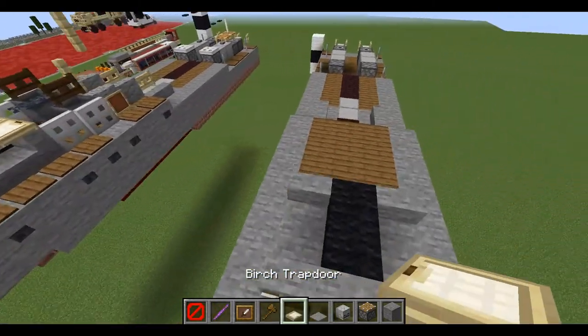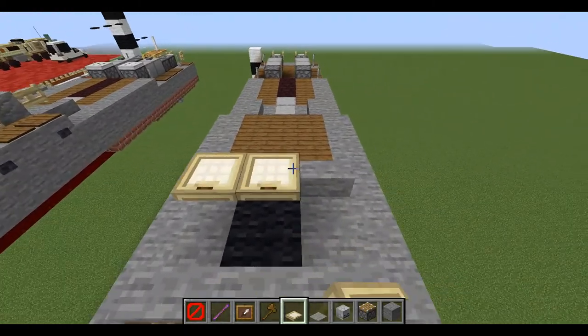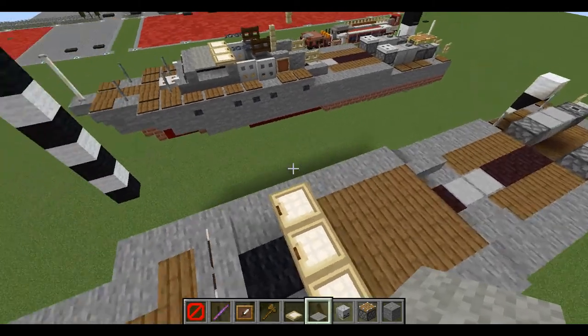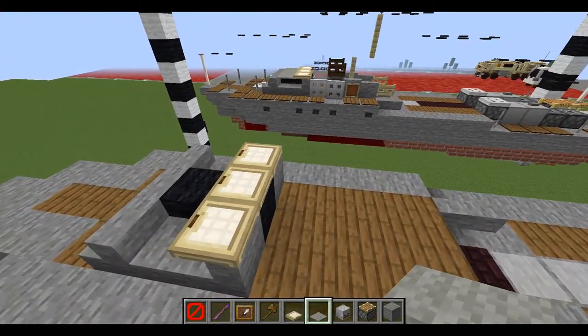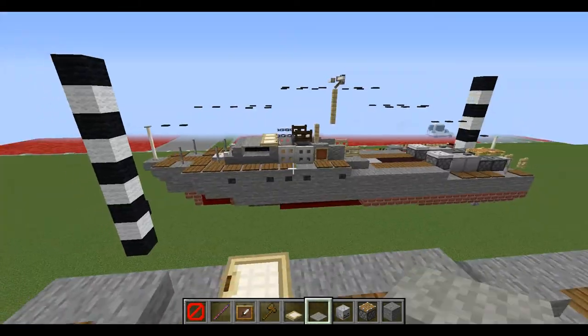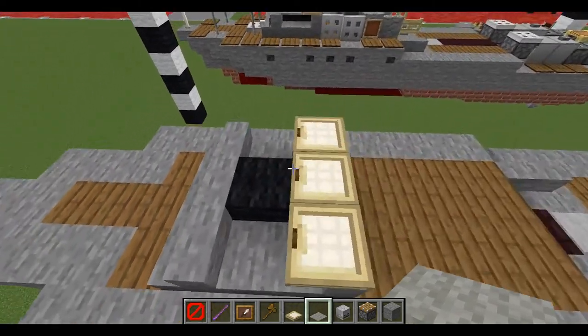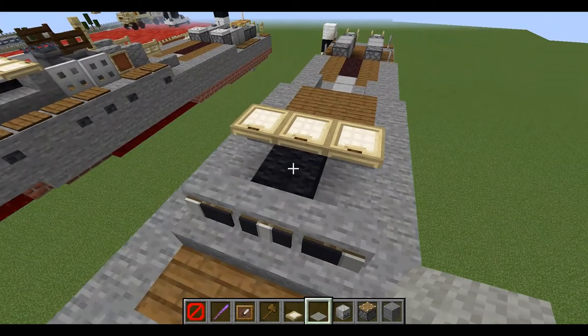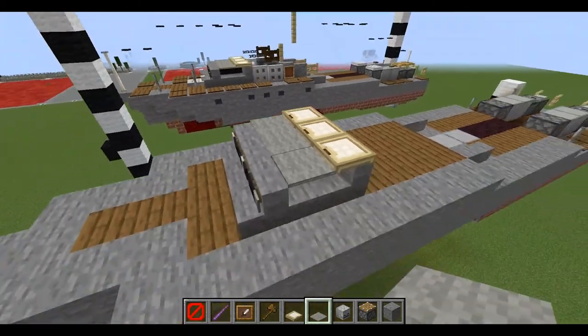For the roof of the cabin, place down one, two, three spruce — actually, I could use iron trap doors but I don't like how they have the holes in them. Sometimes it works, sometimes it doesn't when it's a black block and you can kind of see through it. Anyway, carpets right in front.